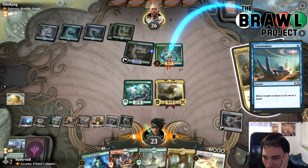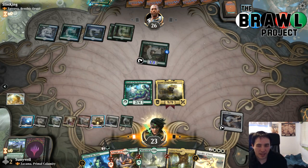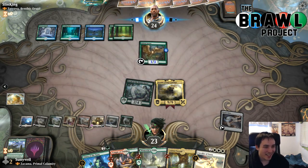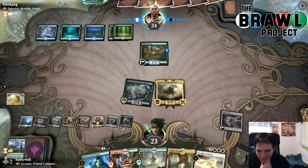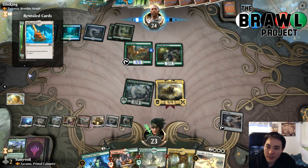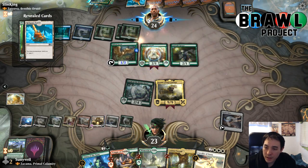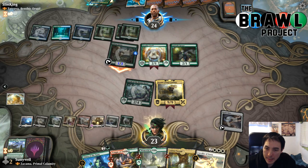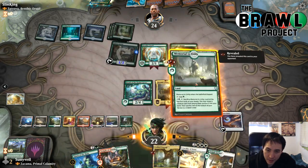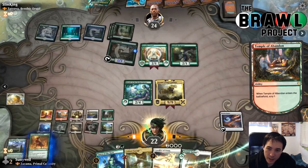Unsummoning Zakama doesn't do anything because all my lands are untapped anyway and I can cast something else. I only have eight lands in play, but I definitely like this spot. Inlet Ranger explores — drawing up to two cards right off the top of the deck. Hexproof — foiling unsummon. Untapped. Oh right, I have reach! I forgot about that. Let's play the Memorial and Temple. We don't need a second source of playing additional lands per turn.